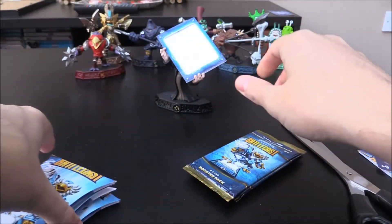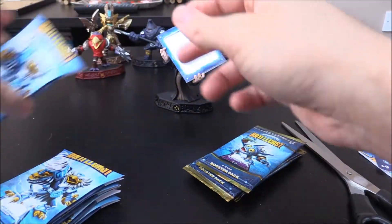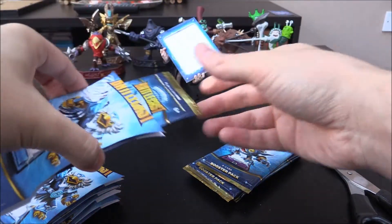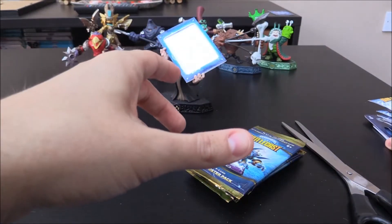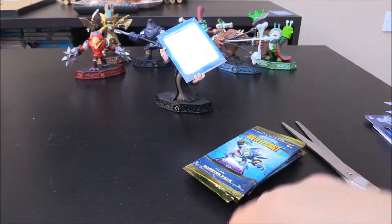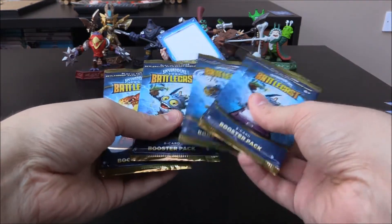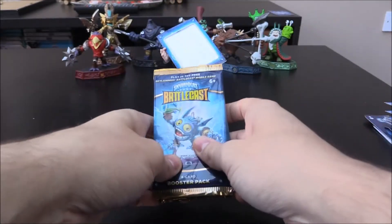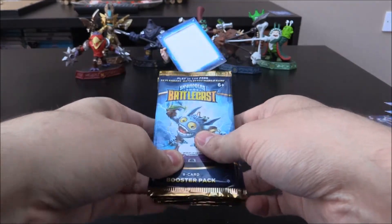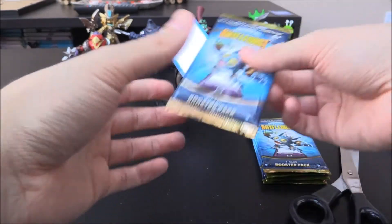We've got a lot of cards now. If you haven't seen the previous part with the Eruptor packs, we did pull some pretty cool ones, some brand new ones. Quite a lot of duplicates, a silver — so it was pretty cool. We've got an Eruptor, PopFizz, JetVac, PopFizz, PopFizz. Exactly the same pulls as the last one in terms of the packs.